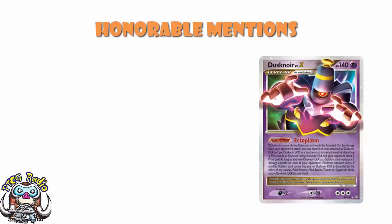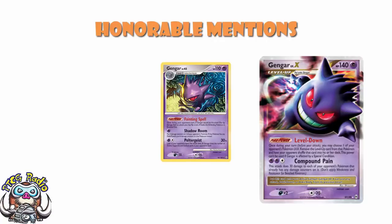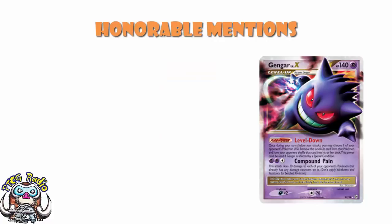Shout out as well to Gengar Level X. The Level X Gengar was not really the best Gengar we ever had, but it did have a phenomenal Compound Pain attack that did 30 damage to each of your opponent's Pokémon that already had any damage on it. It went exceptionally well with the Gengar from Stormfront and its Shadow Room attack that put free damage counters on one of your opponent's Pokémon if they had a Poké Power. You'd spread damage around quite nicely. And of course it also had a rather nice ability, Level Down, whereby you could make your opponent shuffle one of their Level X cards back into their deck. Please remember that you could only Level X a Pokémon when it was in the active — this was actually kind of annoying.